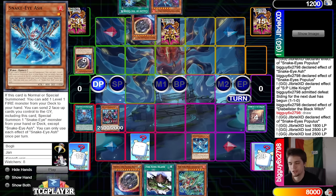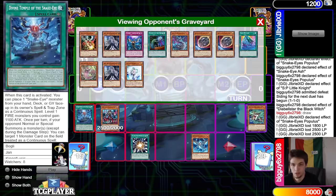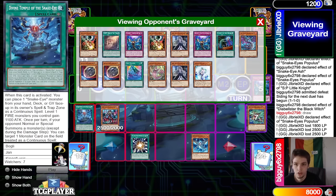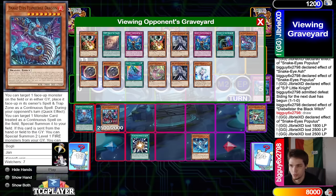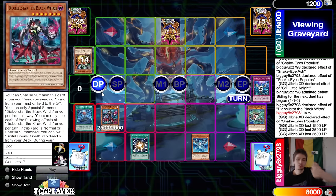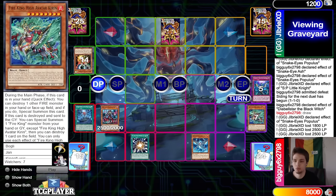They draw Imperm and set it as a bluff — obviously you could keep Imperm in hand, so they want to bluff this being something else. Attack, pass. But they draw a Called By, so that's just game — they don't have any cards. They weren't having any cards for a while. That was like eight turns in a row where they wouldn't have had a top deck, so you just lose to anything there because you have no way to protect yourself.